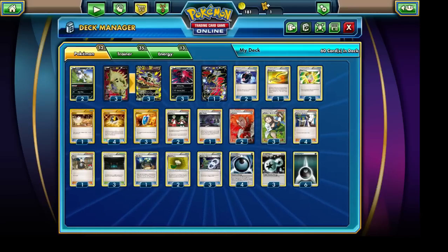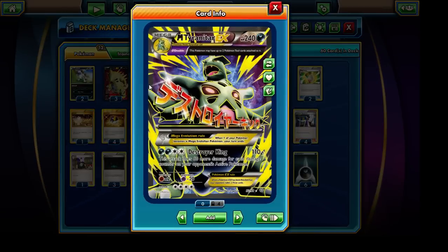Hello everyone and welcome back to a brand new Pokemon Trading Card Game video. What we have today is a Mega Tyranitar EX deck — a very powerful and difficult Pokemon to deal with once it gets going. It stands at a bulky 240 HP and has a very impressive attack: Destroyer King hits for up to 110 damage initially when the opponent's active Pokemon has no damage counters, but for each damage counter it hits for 60 more damage. So it's not unusual to hit for up to 500 or even 1000 damage — Destroyer King is absolutely very impressive.